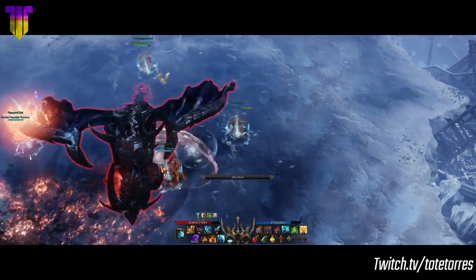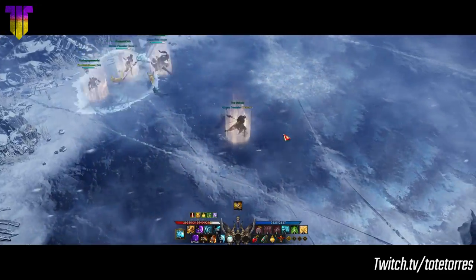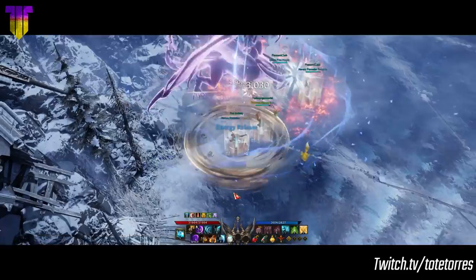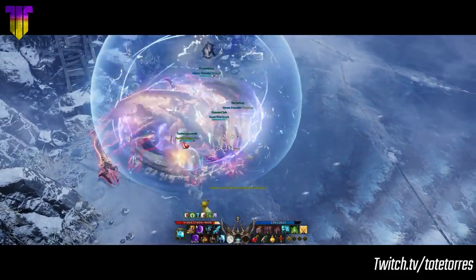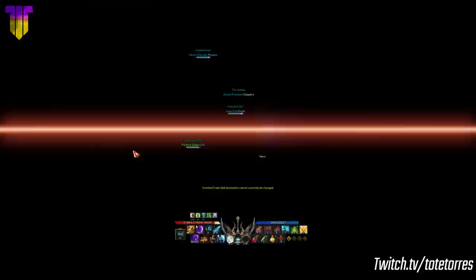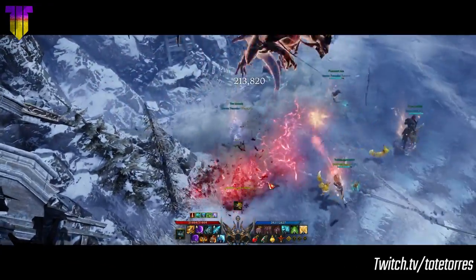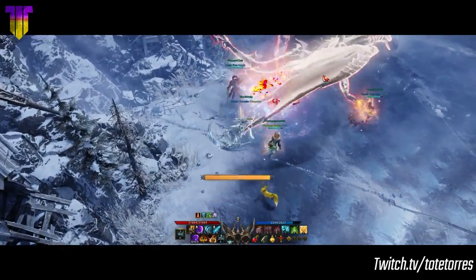His other attacks are tail swipes, stomps, and frontal charges. In fact, Calventus has a big weakness: one of his frontal charge attacks has a long animation that you can counter, so take advantage of this. That's pretty much it for Calventus — if you found this information useful, don't forget to leave a like and subscribe. Torres signing out.